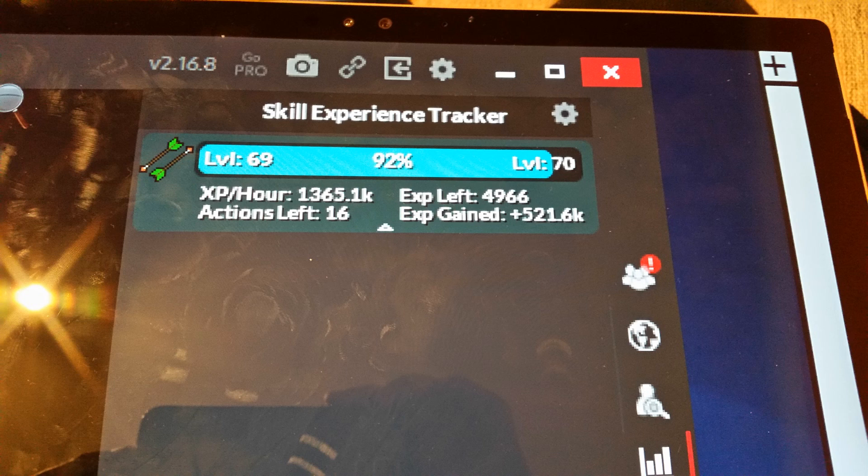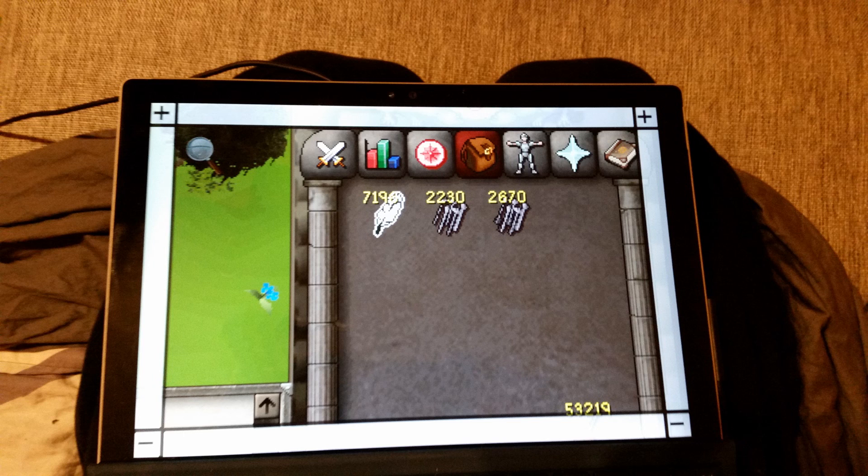I gained like 500k experience and I didn't even notice it. Because my screen was so zoomed in I didn't see a single level-up message, so it kind of felt like I was botting. I was only 53 fletching and I just clicked for like 22 minutes or so, and then I looked at my stats and I had 70 fletching. It was insanely fast experience doing it this way.